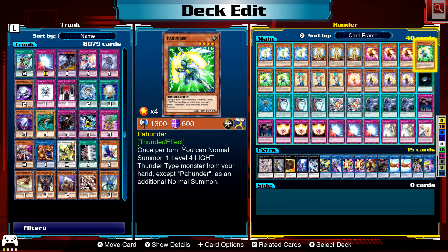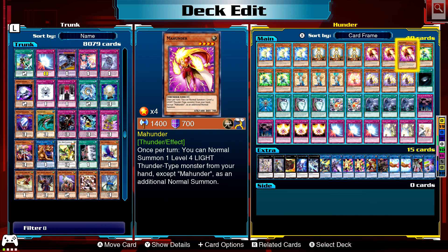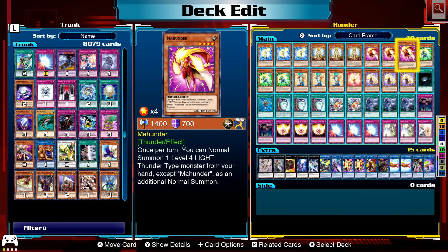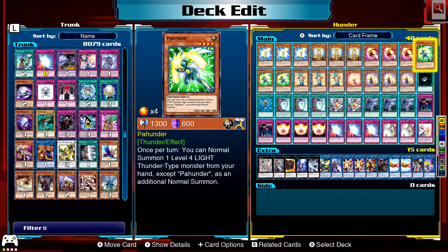Mahunda and Pahunda have the same effect, just different attack and defense. Basically, once per turn you can normal summon one level four light thunder type monster from your hand, except themselves.